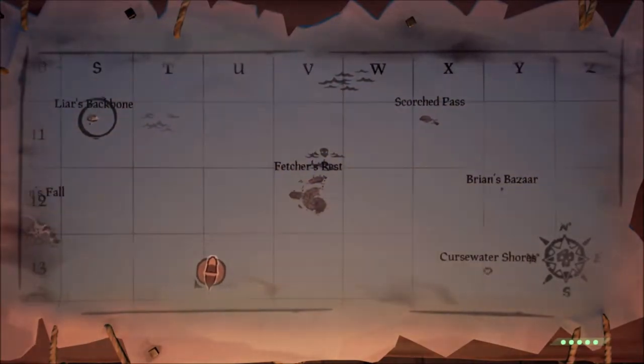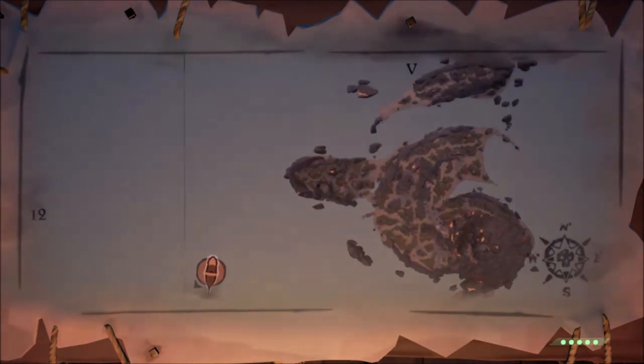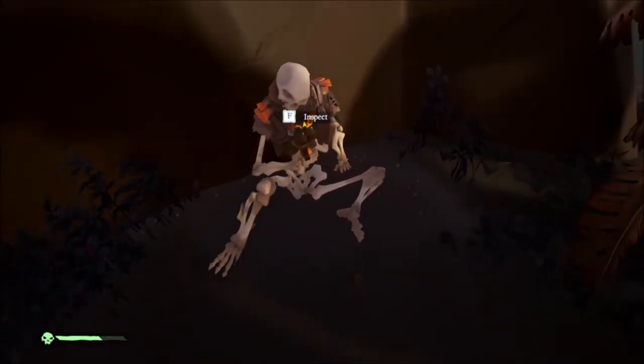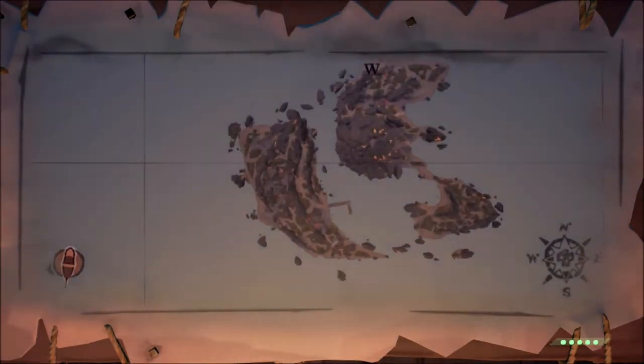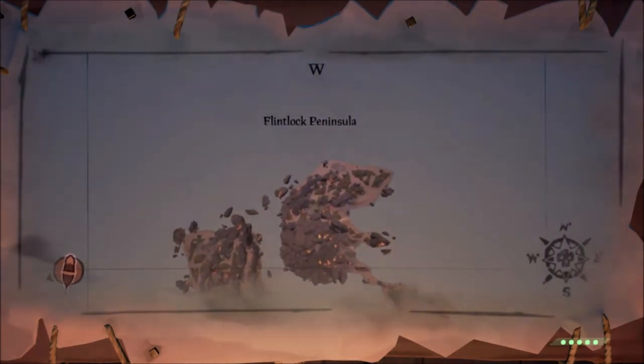The next one up at Fletcher's Rest is also not too difficult to find. He is up against this big rock on this peninsula right there. Flintlock Peninsula on the other hand is a little bit harder — he's stuffed up on the shoreline between these rocks right there.